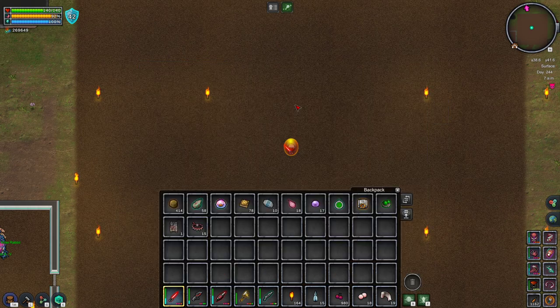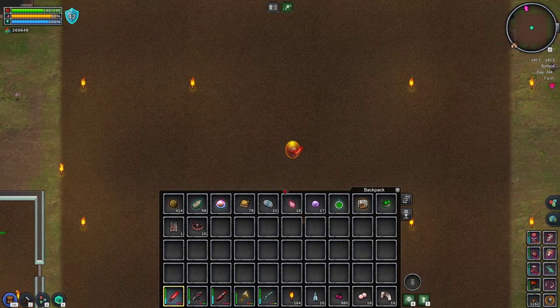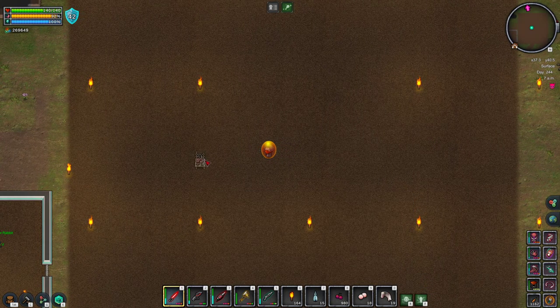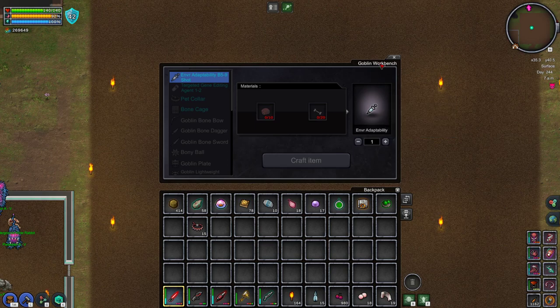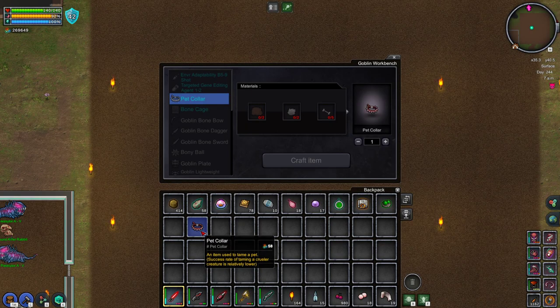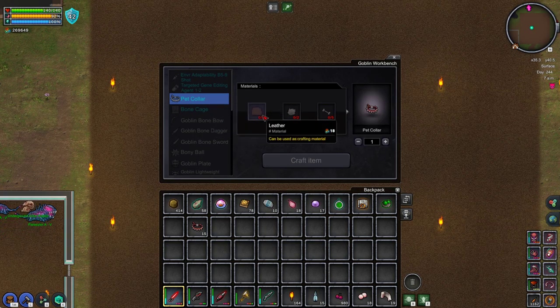I think it's Koopa — Koopa Papa. For this achievement you're going to need the pet collar. The pet collar requires the goblin workbench, and to get the goblin workbench you have to defeat the goblin king. Once you have the goblin workbench you can craft the pet collar directly, or you might find it for sale in Matthew's shop, as a drop from various goblins, or inside goblin chests.